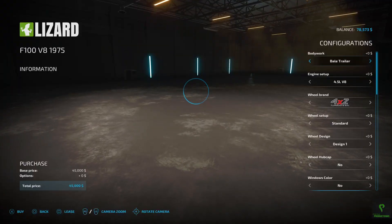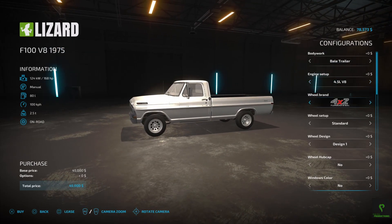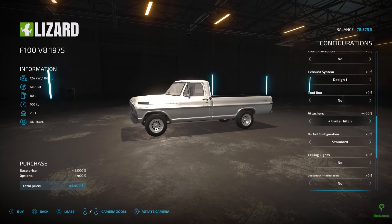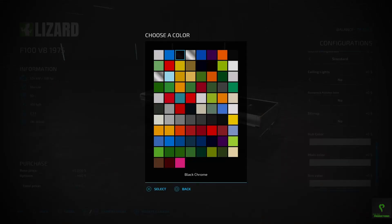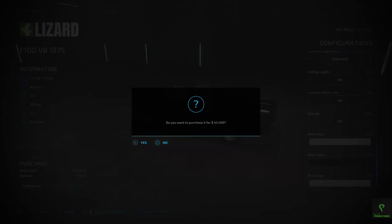We'll just go ahead and set it up. We just need the 4.5 V8, we don't need to be doing anything crazy. All of this can stay the same — you can get underglow, which is a little pretentious. We will add a trailer hitch because I'd like to have the ability to tow trailers with this. I am going to change the color a little bit — I think we'll just go with a metallic black color. There is the truck purchased.